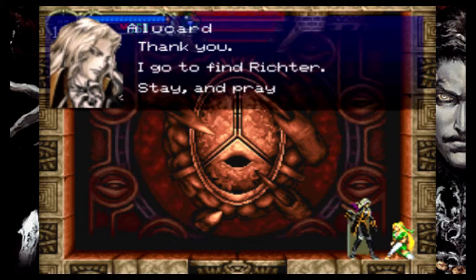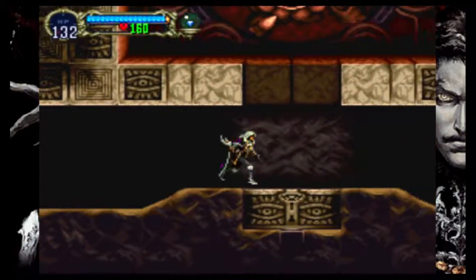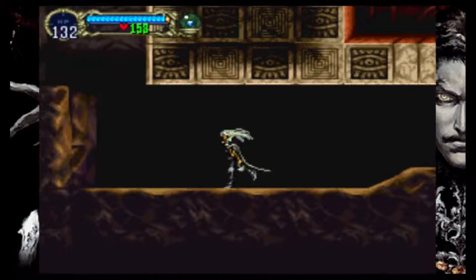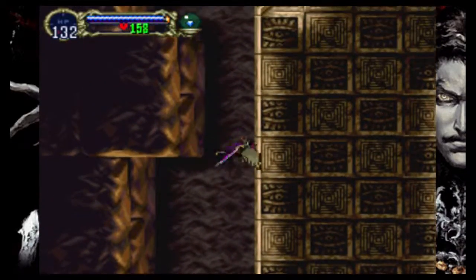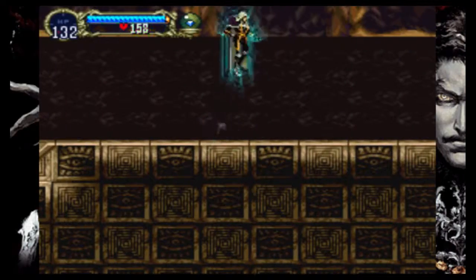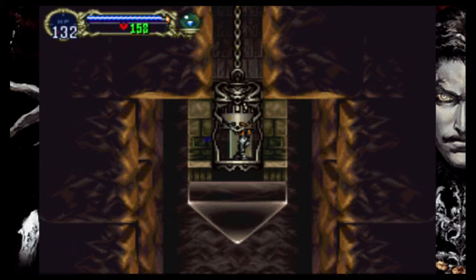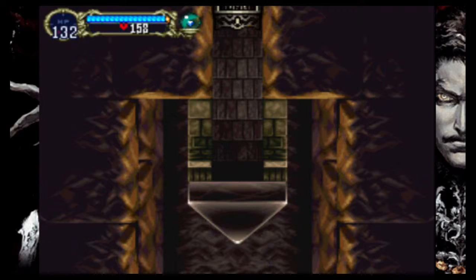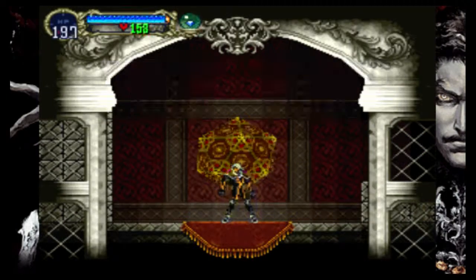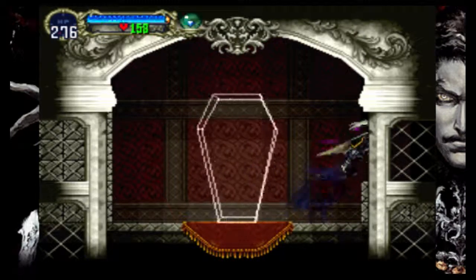You're stronger than I am. I go to find Richter. Stay and pray for him. We got the holy glasses, which is basically the item we need to prevent the bad ending. Now I can continue with the story, but there are a couple of places first I want to go to uncover the last few bits of the map. We will fight Richter in this episode, so don't worry. The holy glasses is a headwear item that we equip, so we can still get the bad ending if we don't equip them.